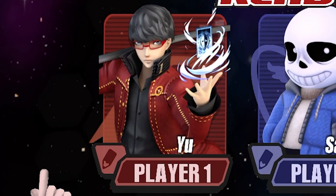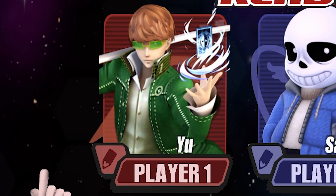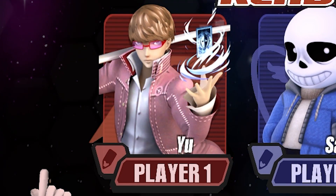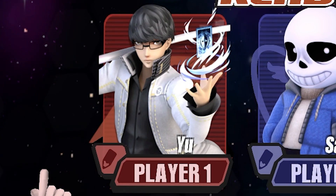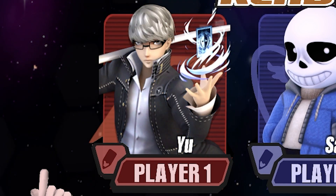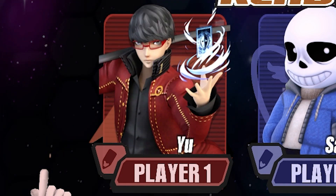Let's take a look at some alternate costumes. We got default here, and then a red and black one — oh that's cool, it's a Chie reference. This one's gotta be Yukiko. Okay, then this is a Rise one for sure. I don't know who this one is but it's cool. Oh I like this one a lot too — blonde hair with the blue jacket. Not bad, then back to default. Pretty good color palette, I'm liking this.